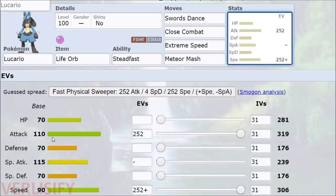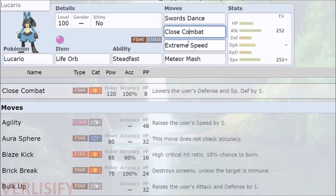You have a 110 base attack, Life Orb, and some very high base power moves. Close Combat — 120 STAB. Extreme Speed — 80. That's actually more than STAB Bullet Punch, which is why we're not really considering Bullet Punch too much.